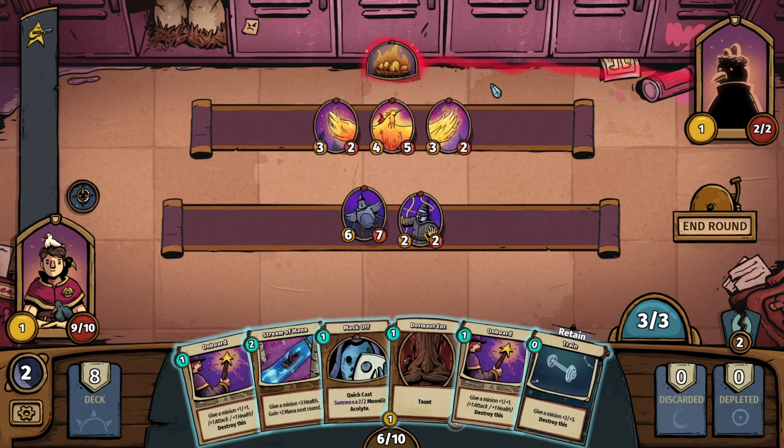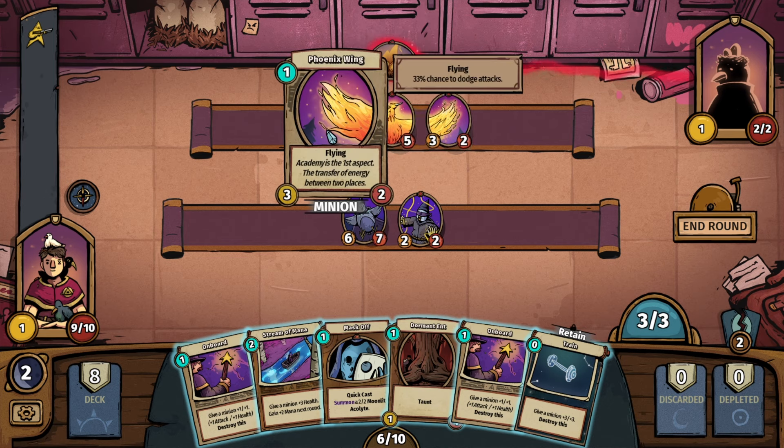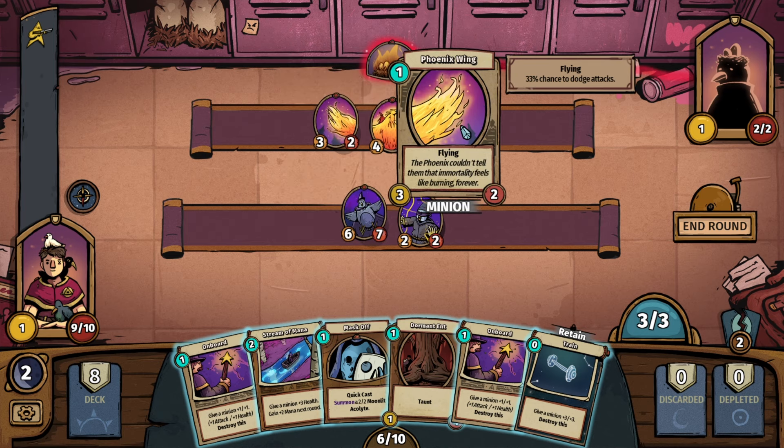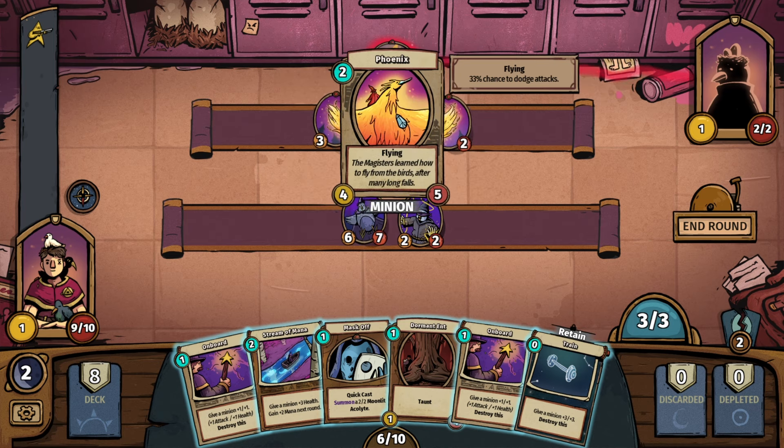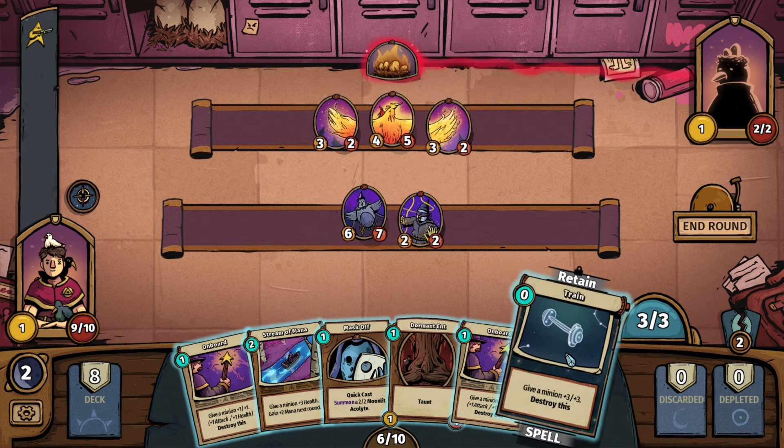So he's got Rise from the Ashes — re-summon the Phoenix as the active battle spell. We have a Phoenix Wing which is flying, three attack, two health. And then the Phoenix itself is flying, does four and five. So we've got a barrage of damage coming our way for sure.